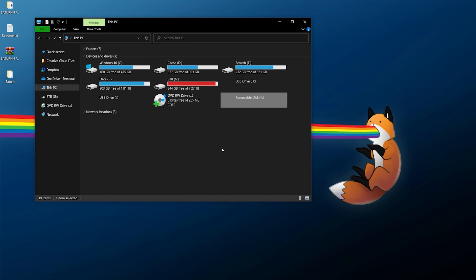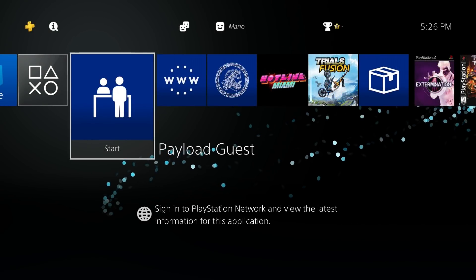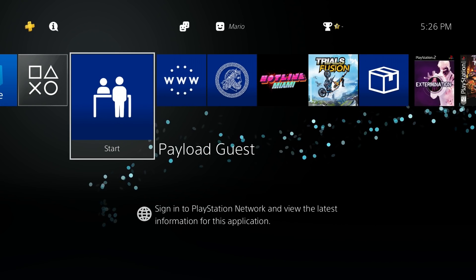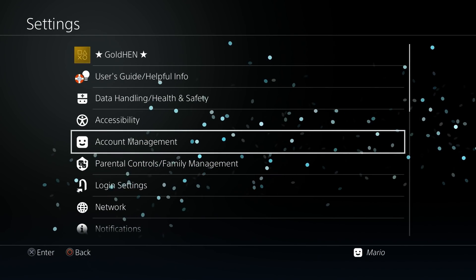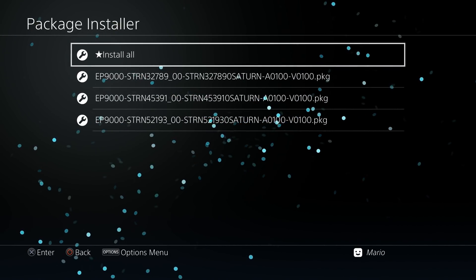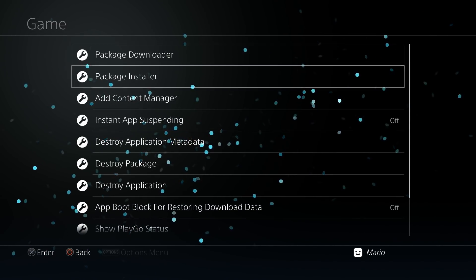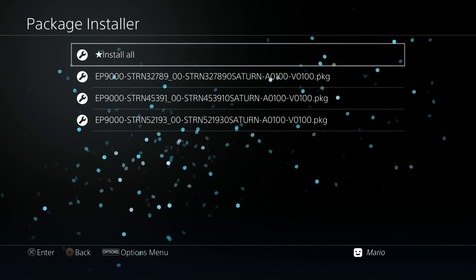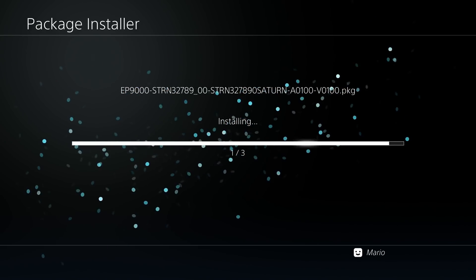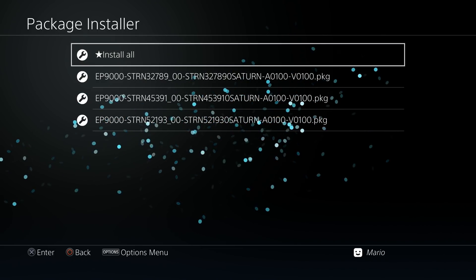With all that done, let's right-click and eject the USB drive and take it over to the PlayStation 4. Plug in your USB drive, make sure you've already run HEN, Mira, or GoldHEN, and go to Settings. If you're on GoldHEN, come up to GoldHEN and go to the Package Installer. If not, go to Debug Settings, then Game Package Installer. Hit 'Install All' or install individual titles, and just wait — it shouldn't take long. There we go, they've all been installed!